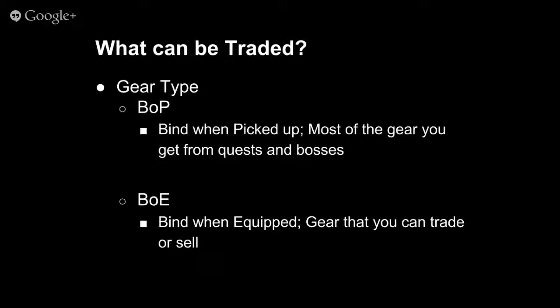Soulbound items are things you're currently wearing. BOP automatically turns to soulbound, which means the only things you can do with it are wear it or sell it to a vendor. So BOP gear cannot be traded on the auction house.